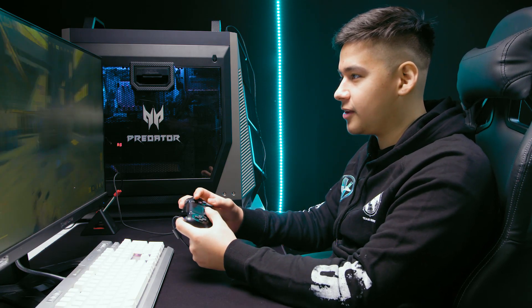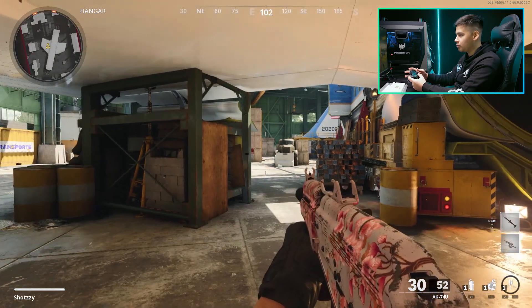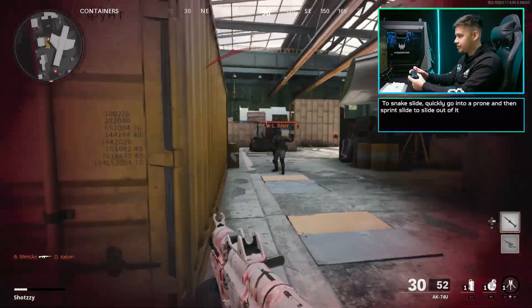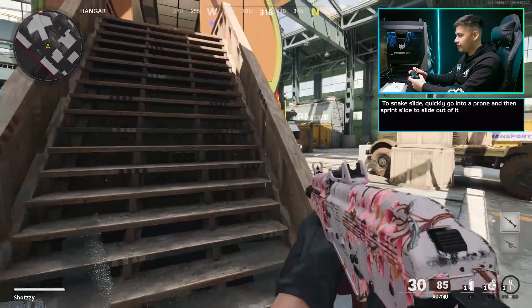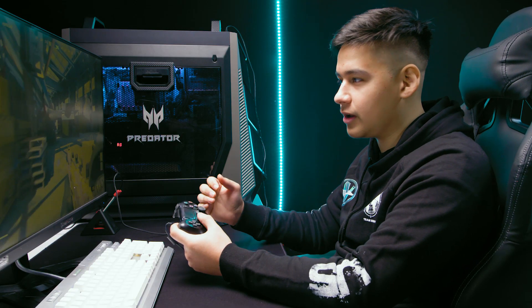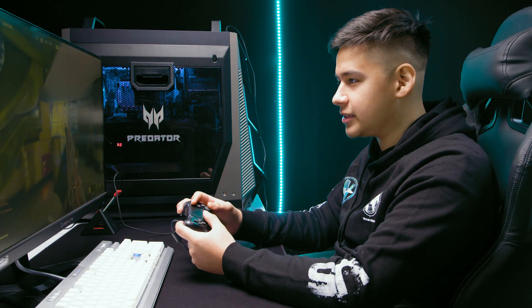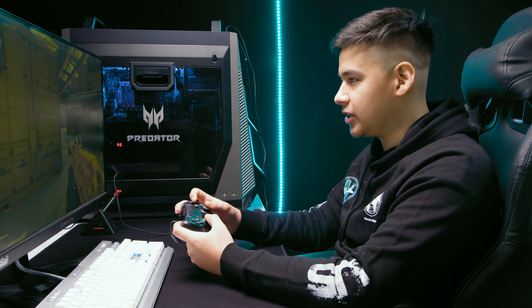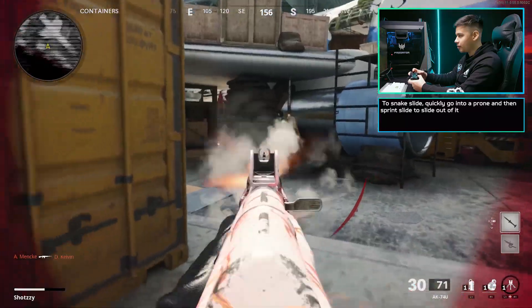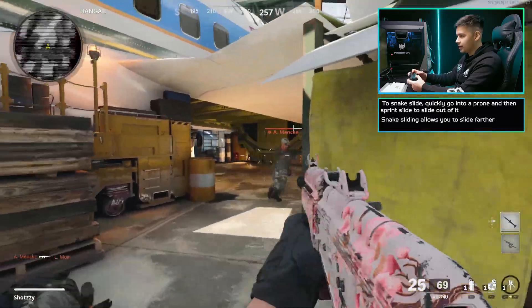There's a thing called the snake slide that a lot of people have been doing, especially in the pro scene. Basically, you want to go into a prone, but then cancel it by sprinting, and then slide right after — it should look like this. When you're doing it right, your left hand waves a little bit like that and then you just slide. The benefit of doing it is it's just like a slide cancel but a longer one. Instead of slide canceling from here, you'll slide cancel all the way from back here to that concrete area. It looks crazy on the enemy's POV.